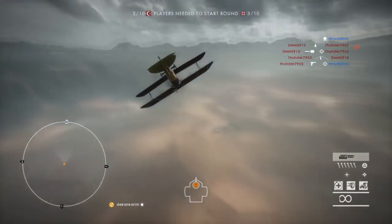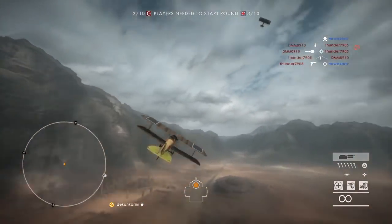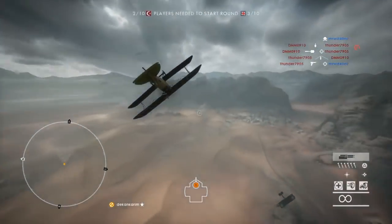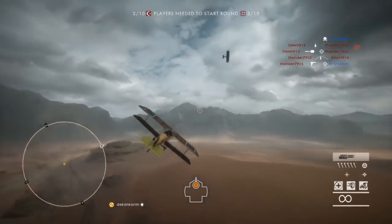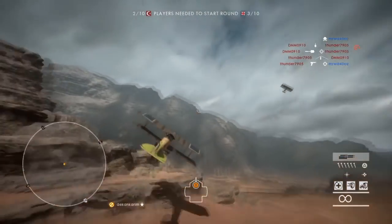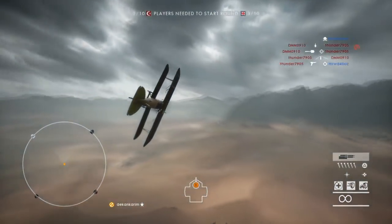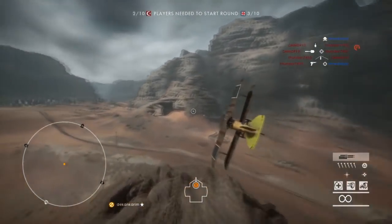Determining the best direction to switch is the hardest part. It involves how you last passed your opponent, how they're following you, how you've set them up on previous switches, and where you want to go — maybe up, away from the ground, or away from a mountain so you don't crash. These factors change with every pass and it's the hardest thing to nail down. There are certain directions that give up angles and certain directions where your opponent can't possibly get angles on you — just watch other pilots and experiment.